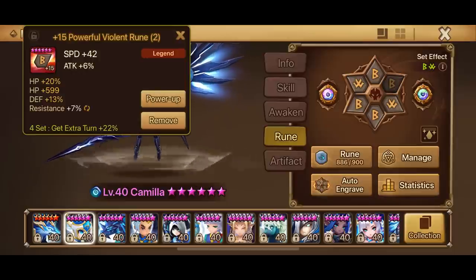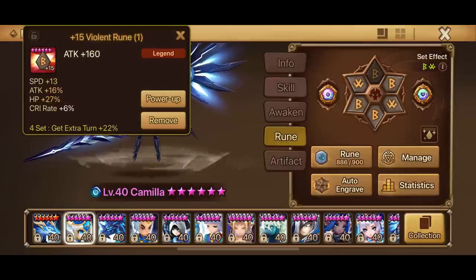First up is Camilla — currently on a Speed, Crit Damage, HP build — Violent Destroy. We don't really want her doing a lot of damage.